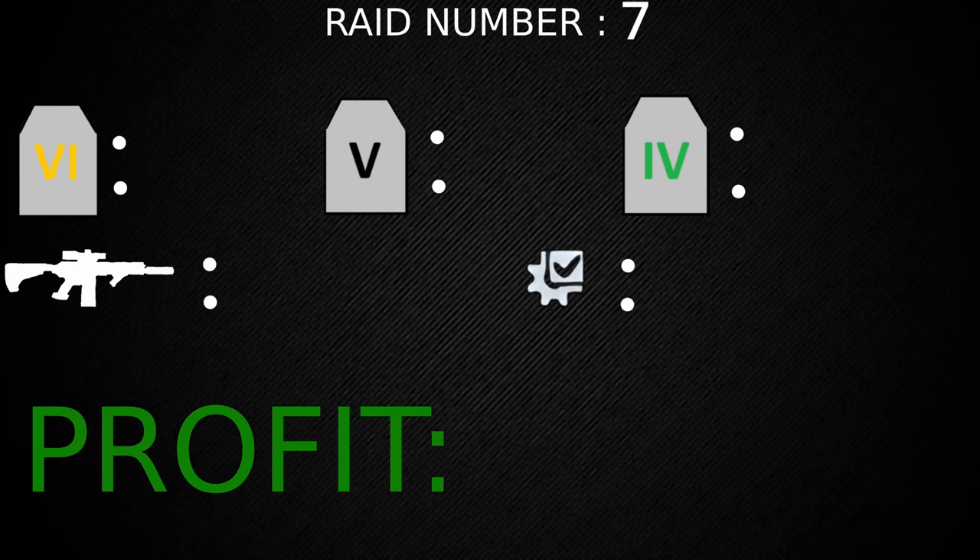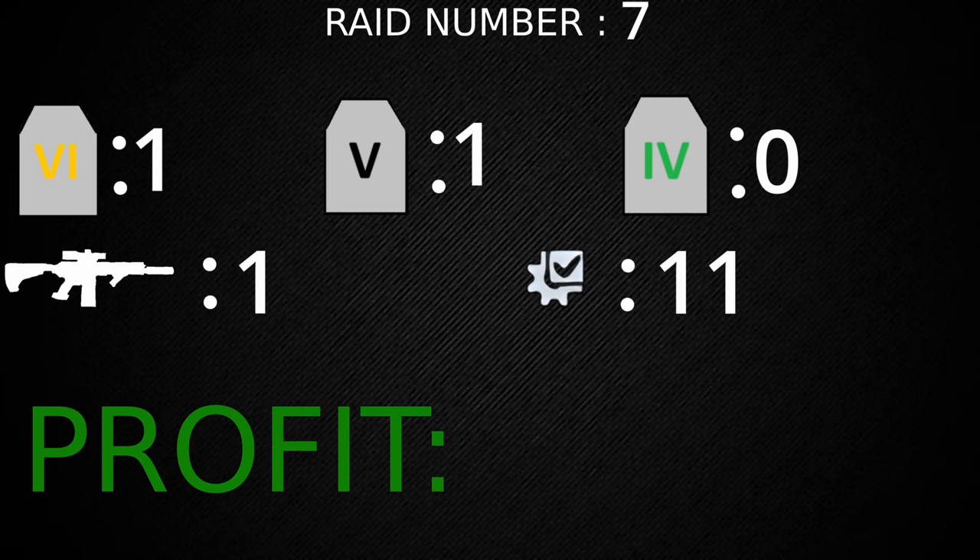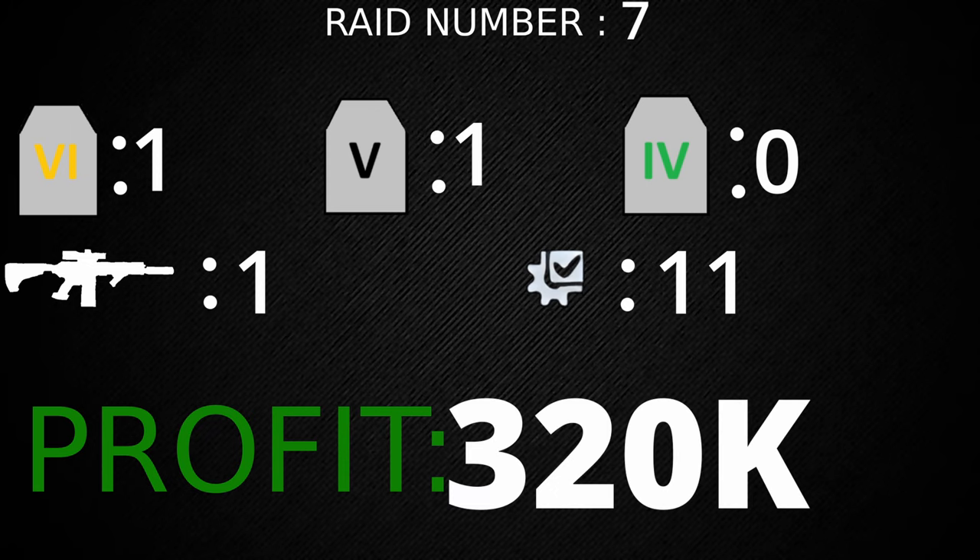Raid number seven we got one tier six, one tier five, and no tier fours. We got one gun and 11 attachments for a total profit of 320,000 rubles.